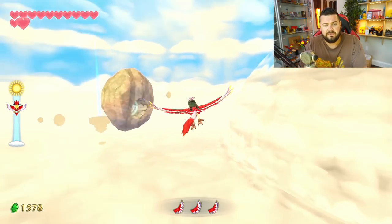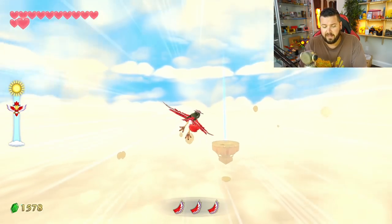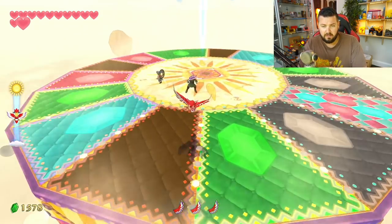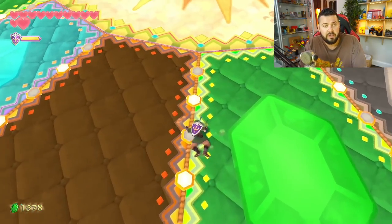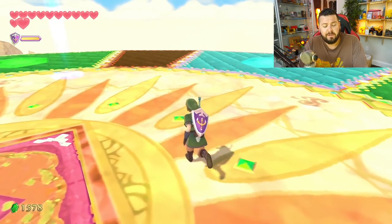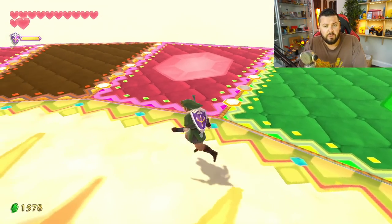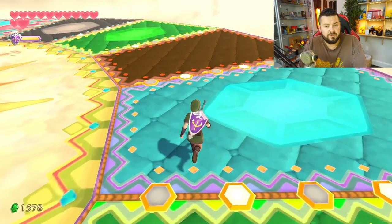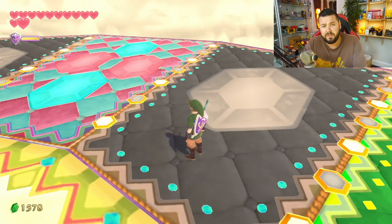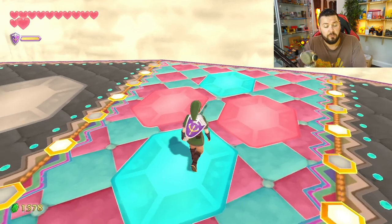I mostly want to focus on the strategy on how to actually get the maximum amount of rupees and how to do it super easy, barely an inconvenience. You need to get a perfect score in order to get the Piece of Heart. Here are the fundamentals: the brown spots — if you land on them you get zero rupees; green is one; red is 20; the blues are five; the black ones are rupoors, they make you lose 10 rupees and they're the rarest.